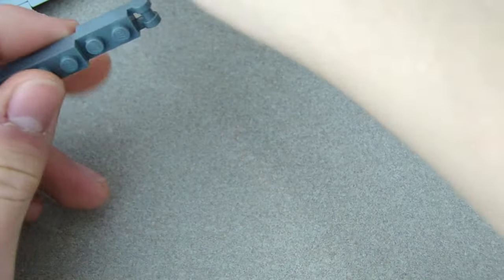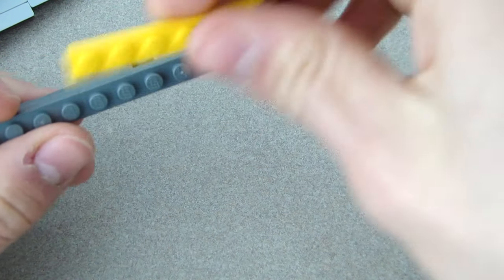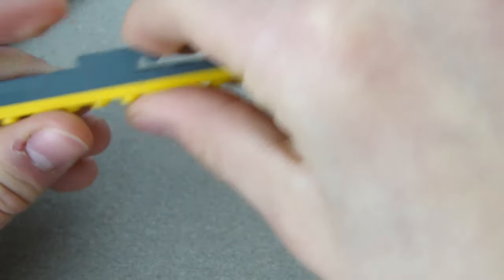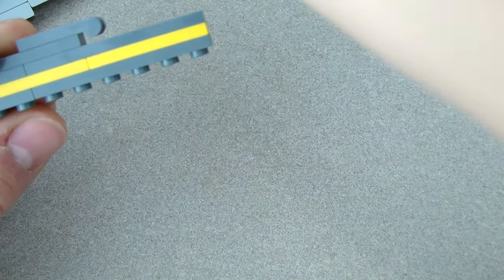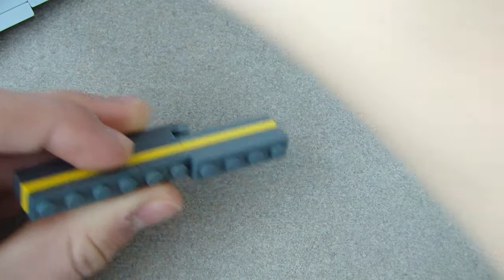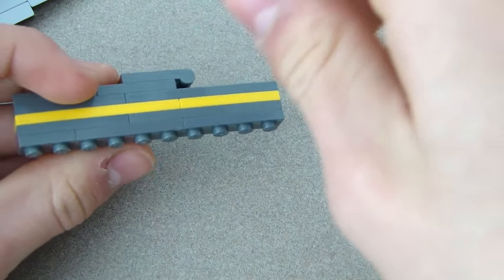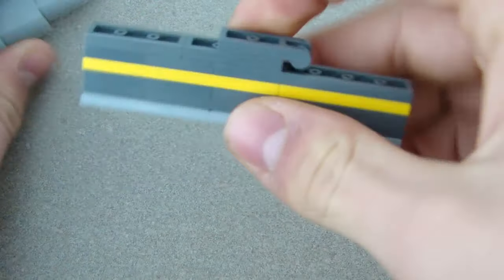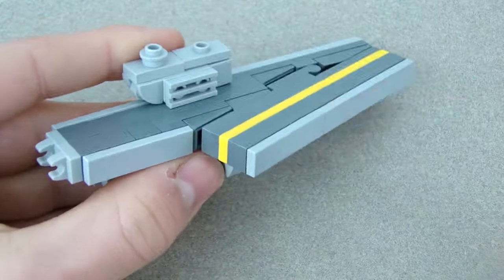Put a one-by-six over them, then the yellow piece over that with a one-by-six, and the one-by-four goes like that. Use this one-by-four, put this one-by-six over here, then this one-by-four, this one-by-four, and this one-by-two. Then put in the last tiles — the one-by-four tile right there and a one-by-six tile right there. The last piece clips right onto that piece there. The aircraft carrier is done!